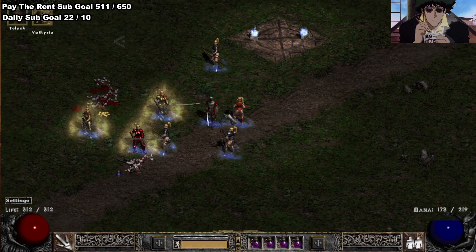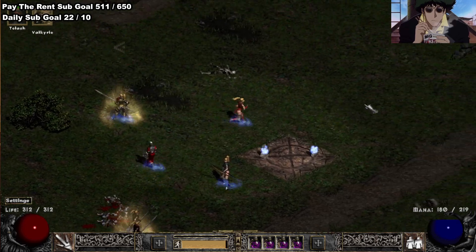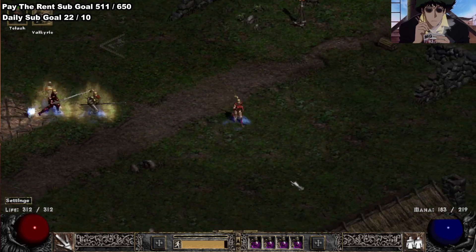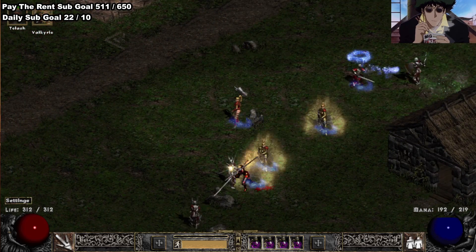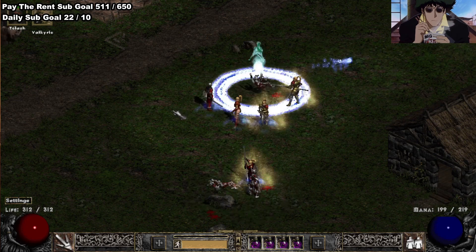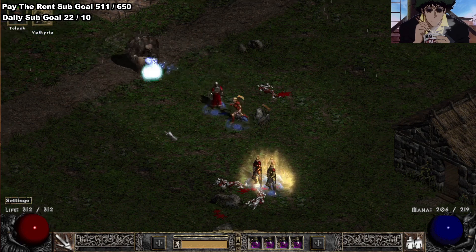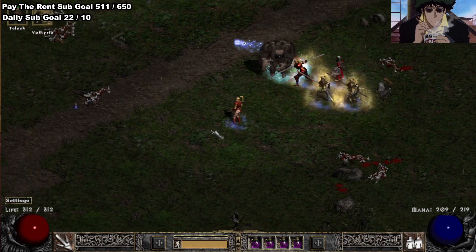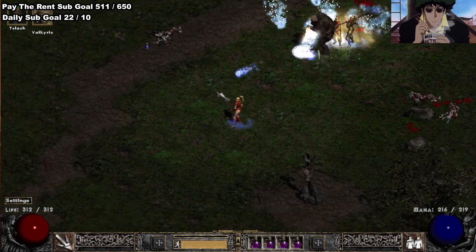This is a Decoy Valk Summons. Valkyries, Decoys, and Shadow Masters have all had their AI improved. Yeah, they've had their AI improved — the viewer noticed really quickly. I'm kind of impressed.